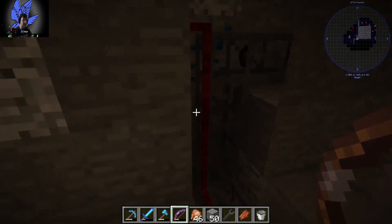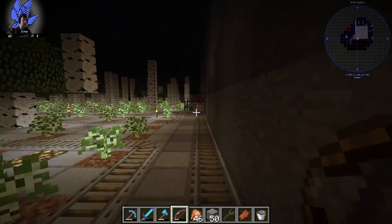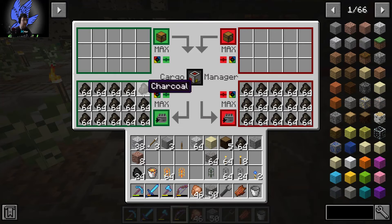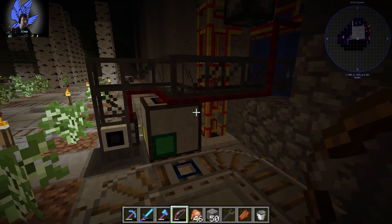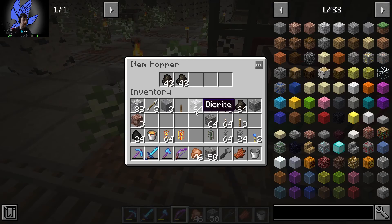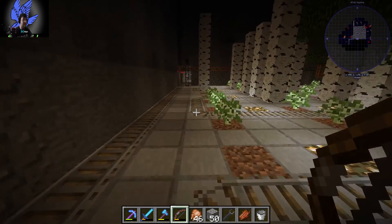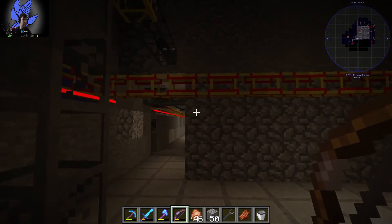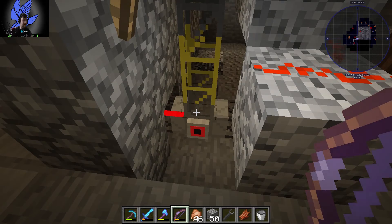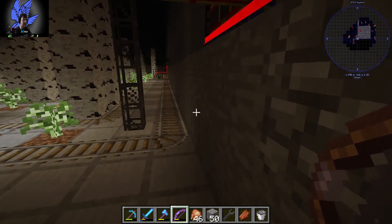For example, if this here runs out of charcoal, it sends a signal to tell it to start filling up. I'll demonstrate it now. It sends a signal - see the way it goes red - to tell it to send charcoal down this way. So we see charcoal coming this way, and that diverter is activated, diverting items up this way instead and sending charcoal down to here.